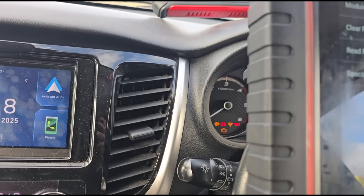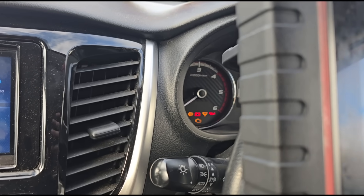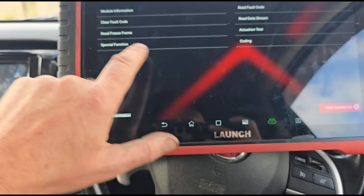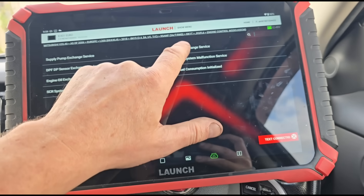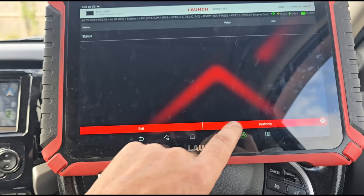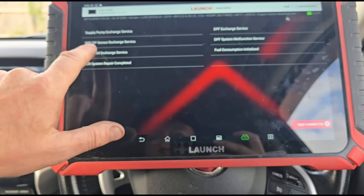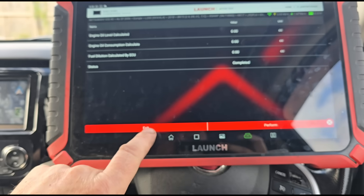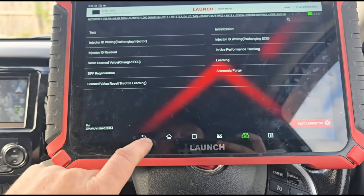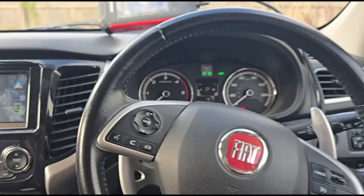Now to get rid of this light - we can't just clear the fault code normally. We'll try it and see: the fault code has been cleared but we're still flashing. So what we need to do is go to special function and tell it that the DPF has been replaced - let's look at initialization, DPF exchange - yes. That's completed. Now exit and we'll do an engine oil exchange as well - reset to 0. Go back. Now we can clear the fault code and we should have our lights stop flashing.